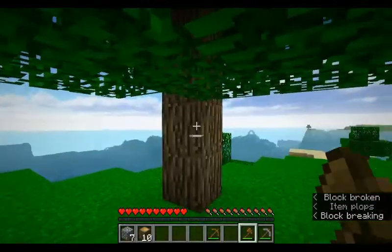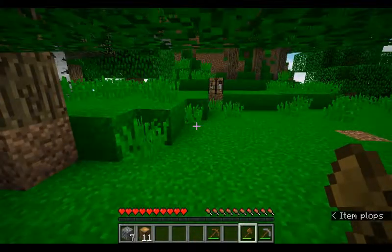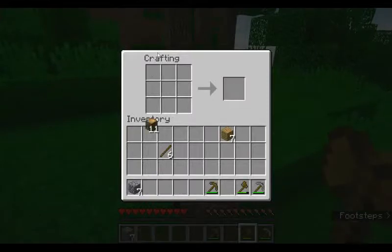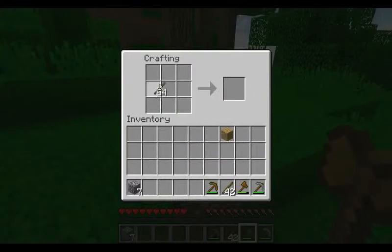I want to do all that crazy fun stuff that people do in their own worlds - so I can have an ender farm, a skeleton farm. Okay, grab all this. Now we can make ladders.